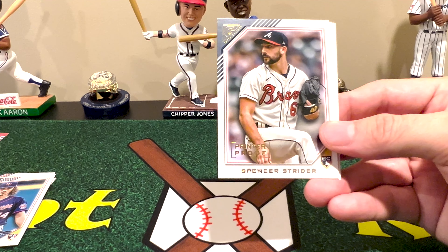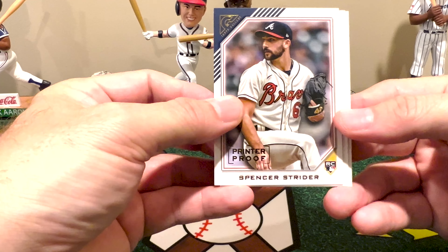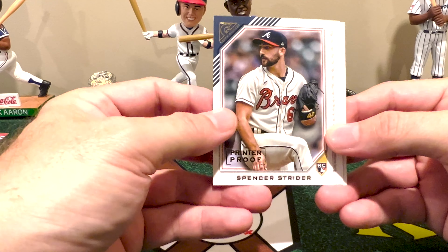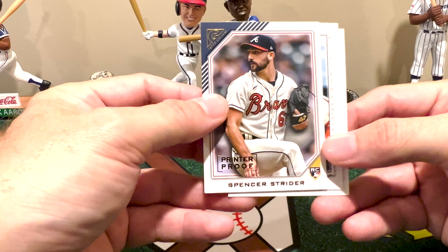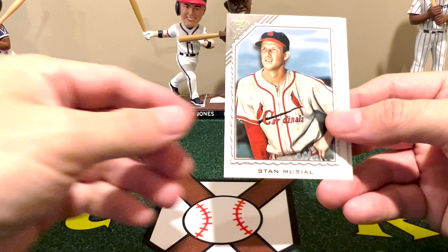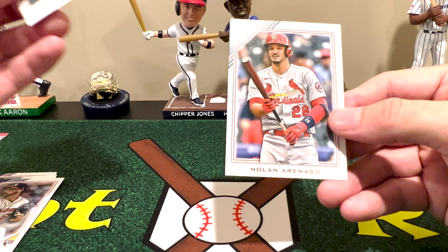But we got another printer proof and another Brave — and another great Brave: Spencer Strider. Honestly between him and Michael Harris, the question is who's going to be Rookie of the Year. A great ace rookie we have this year — throws some serious heat. There's Thairo Estrada and Nolan Arenado.